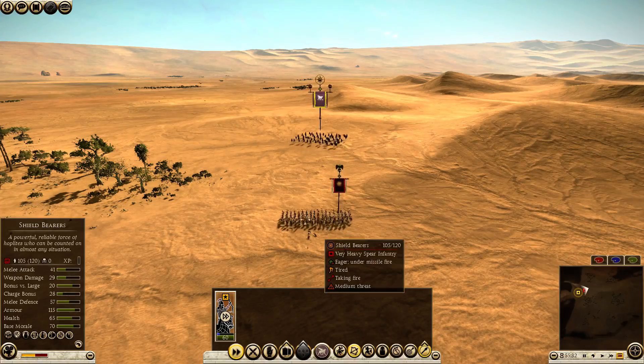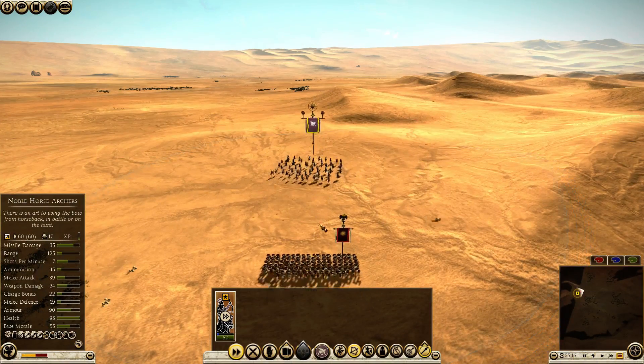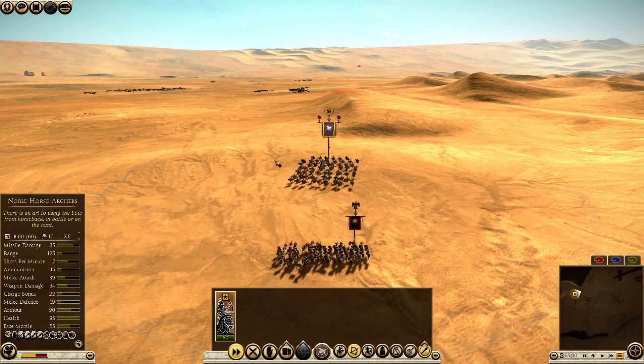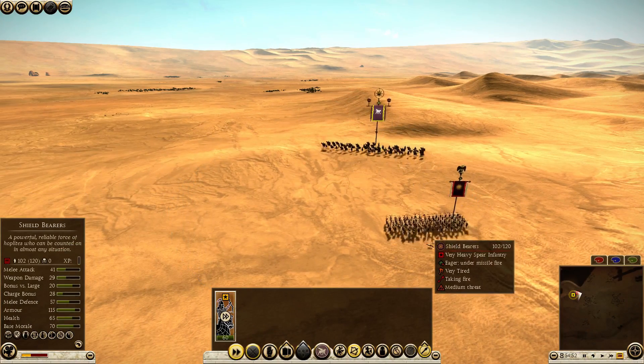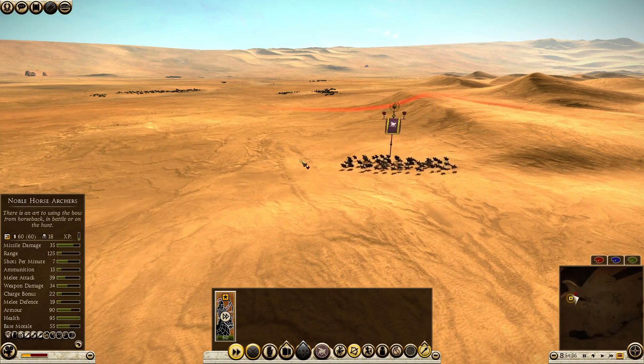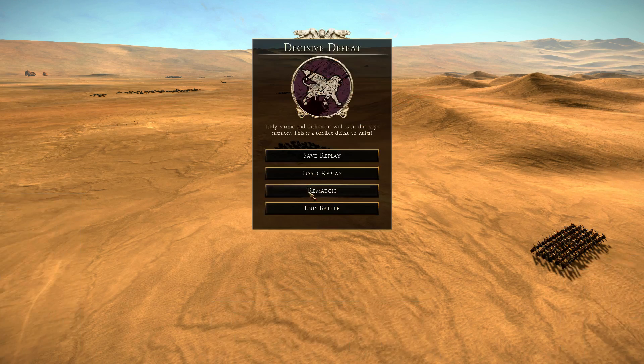Let's have a look at the kills. These shield bearers are running and they have very good shields, so it would look a bit different if they were standing still and I was able to shoot at their backs and flanks. But I'm out of ammo and I got 18 kills, which is fairly good — usually somewhere between 13 and sometimes up to 20, depending on angles.